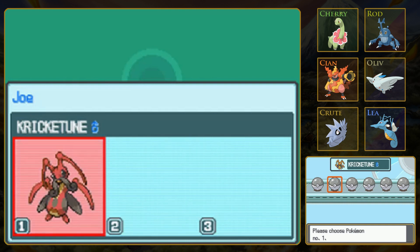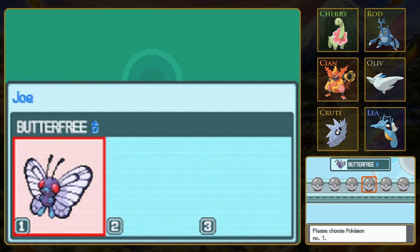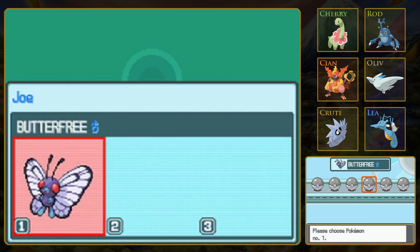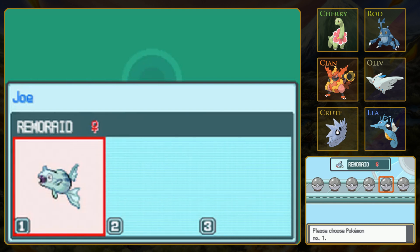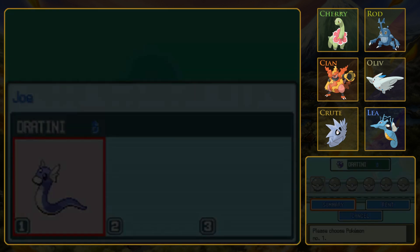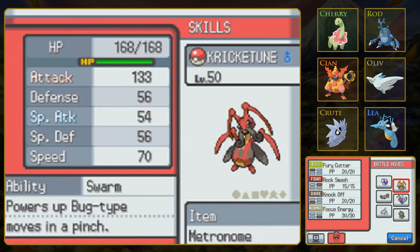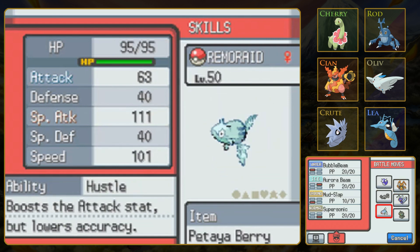Our only evolved ones are Butterfree and Cricketune. Let's think about types here. Rock would be good against Pidgeotto. Snover is Ice and Grass, so maybe Remoraid. Dratini - can I inspect it first? Yeah, Summary. Okay, that's cool. Twister, Water Pulse, Thunder Wave, Super Sonic. Not great moves.